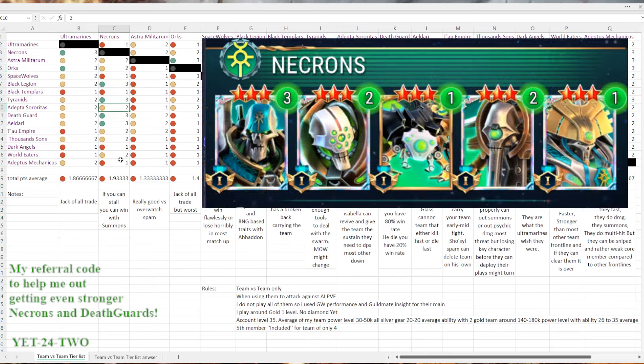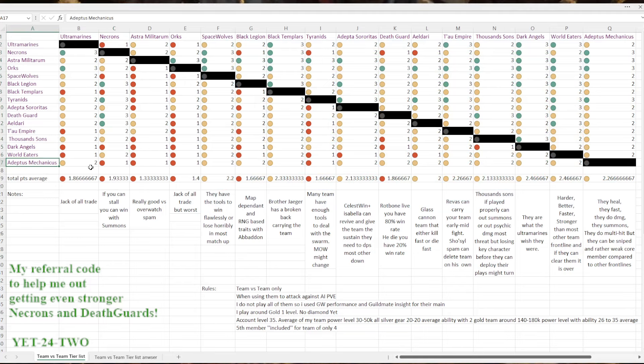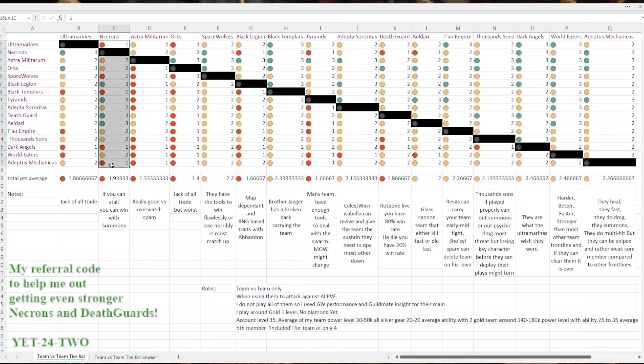The Necrons are my main. A lot of their matchups you can win. Against the Adeptus Mechanicus they do badly because of bonus damage against mech — they hit faster and stronger. But if you can survive, snipe key characters, and negate their synergy, you can use Anifet to summon 6 Warriors, and most of the time those 6 Warriors are enough to win against the AI. You can bump any score up by one if you're lucky and can stall late. But if you cannot stall, they really struggle right now — not the worst, not the best.